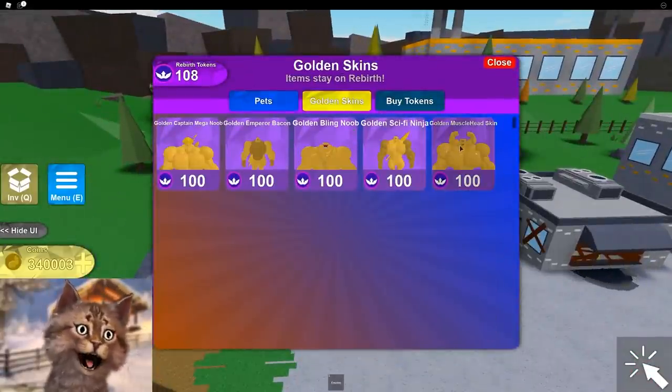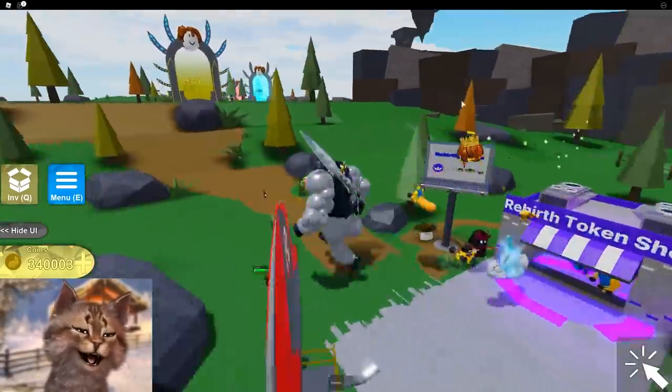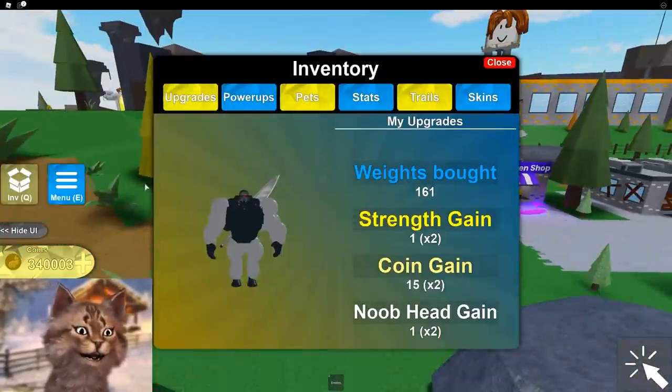I think what we're gonna do is we're gonna pick the golden Musclehead skin. Ready guys? 3, 2, 1... Purchase. And then here it is, guys.